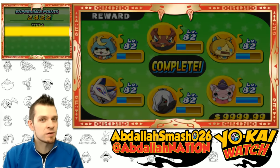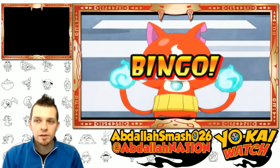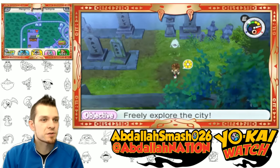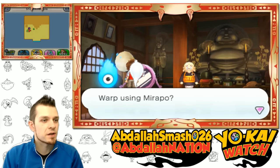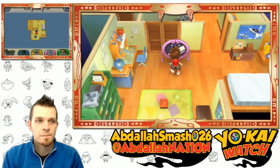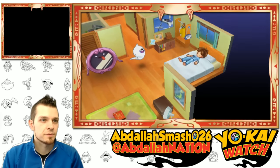Now that we've completed the three quests, it's time to go get Kyuubi — this is gonna be really good! We need to go to Springdale Elementary, because Kyuubi is apparently on the roof. Let's figure that out. I'm going to do it in daytime first — warp back home, make it daytime, then go from there. Kyuubi on the roof!